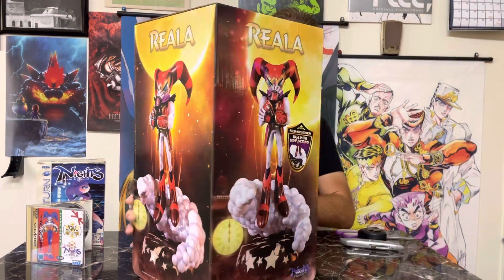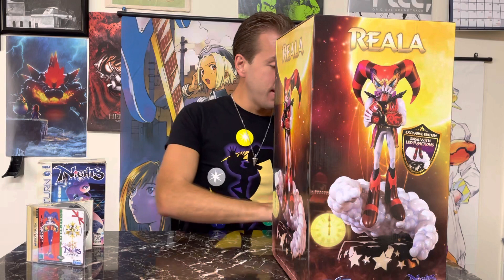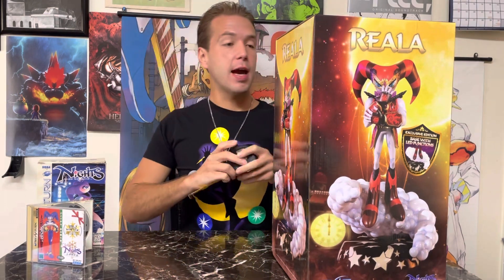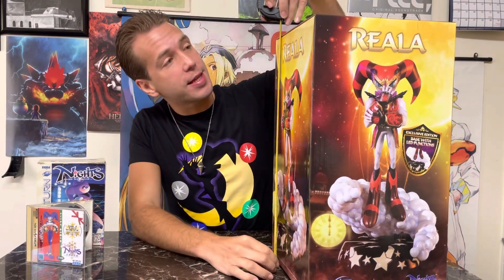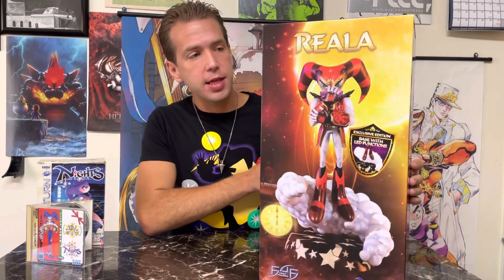As you can see, the First 4 Figures statue comes in a good-sized box, giving you a preview of what the statue is. The box itself is about 20 and a half inches tall. This is the exclusive edition - this figure was limited to a print run of 350. That's very small - there are only 350 of this edition out there.